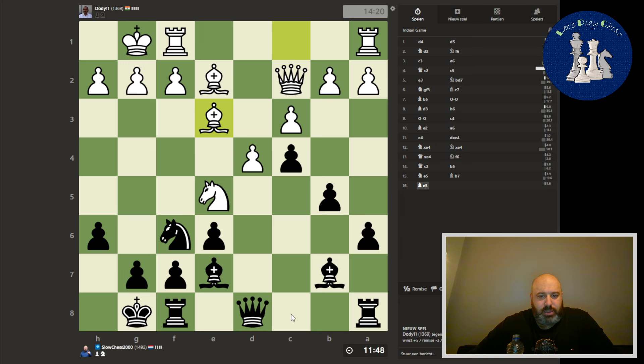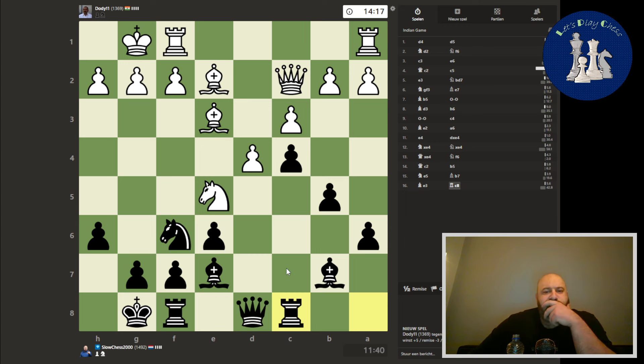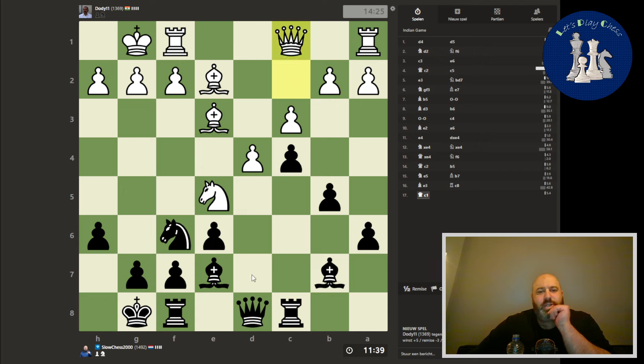Maybe this is a move — just to line up the rook with the queen. You just never know. Let's do that. I don't see immediate tactics. Queen goes back. He's setting up a sacrifice. Well, that's okay — he can sacrifice.